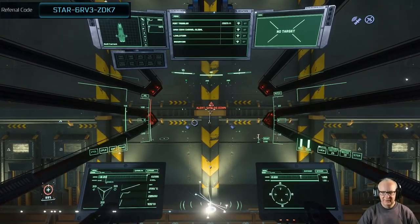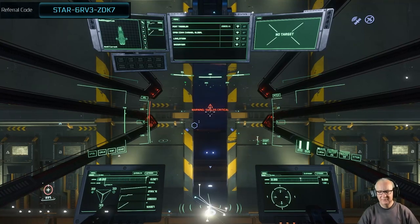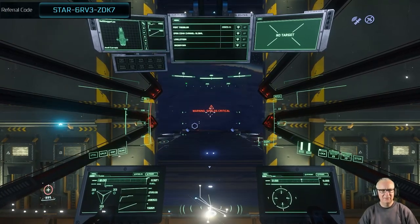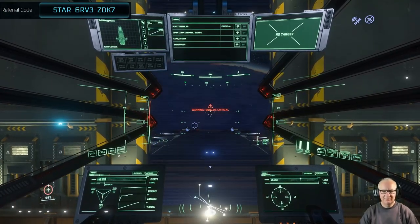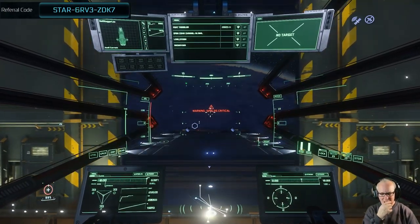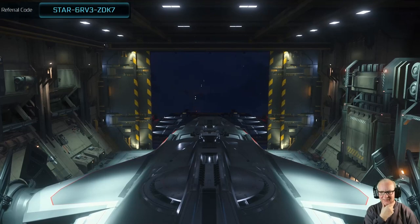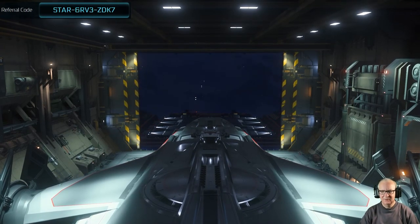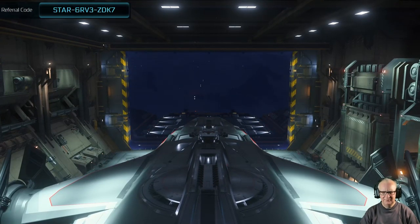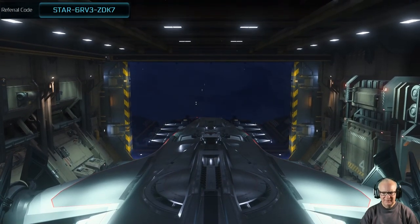Looking very cool. It's a bit annoying — I wanted to have my Track IR working but in this light it's not going to work. Just checking my face is still there. It's big — look at this. It's tight trying to land this in New Babbage, especially in bad light. Hangar 10 is big though, so let's just lift her up a little bit.